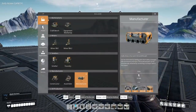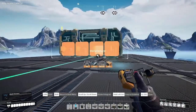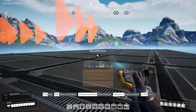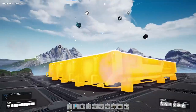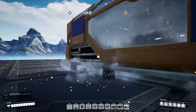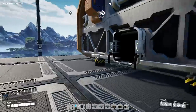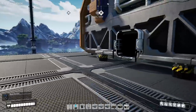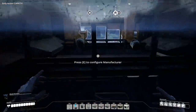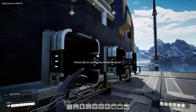We need to check out a manufacturer — this is the first one we've made. It's a big boy. These things can combine four different materials into one output. On the other side, it just outputs one item — like a computer or a heavy modular frame every once in a while. It's massive.